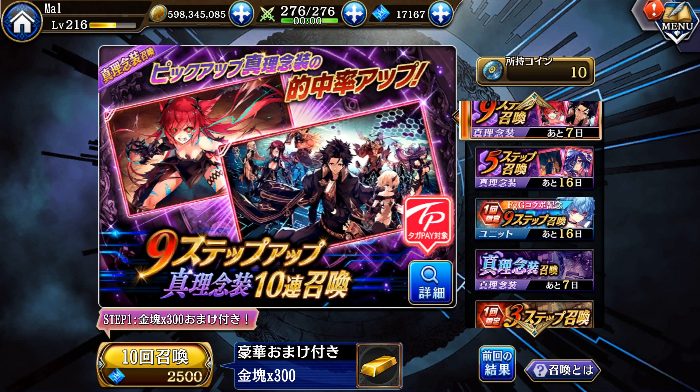We have a Soul and Sway banner — if you really want Sway this might be a way to get her, but it's a rotating banner so the odds are really not in your favor. We also have a nine-step Soul and Sway nenso banner, which is a bad banner to pull on unless you really want that Soul nenso. Sway is obviously non-limited so you should be picking Soul if you pull that banner. There's also a five-step Setsuna and her limited nenso banner, which is much better if you want that Setsuna kimono skin. The POTK banner is still available but has been switched from the discount ticket to TaGaPay.